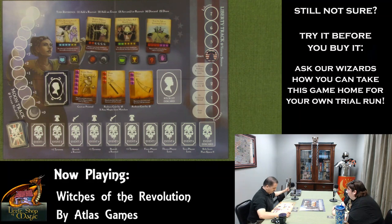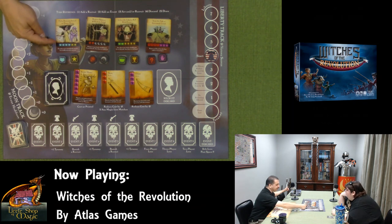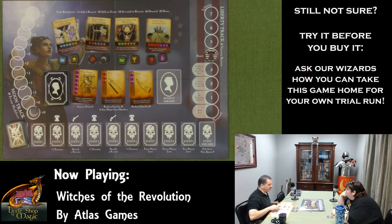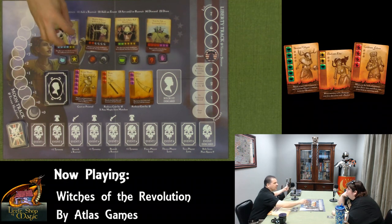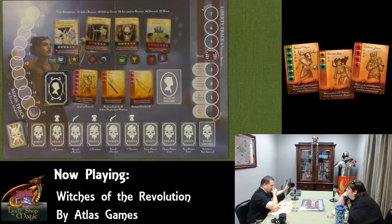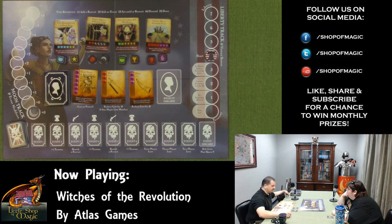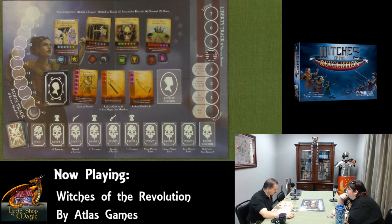Objective cards show marker symbols — these are what's required to fulfill each objective. Every time we complete an event, we can take one of these tokens, which count as a symbol to help fulfill an objective. Once you've scored all tokens on an objective, that objective is complete. You need to complete all four to win. Events have different types: unaligned events have a moon icon, catastrophes have a skull icon and a darker background indicating continuous effects.